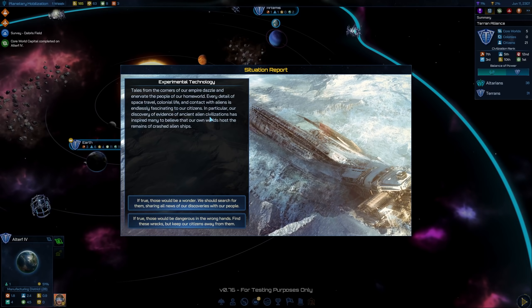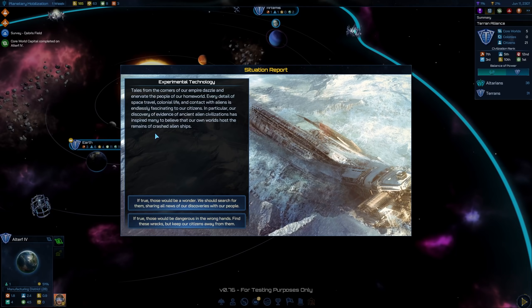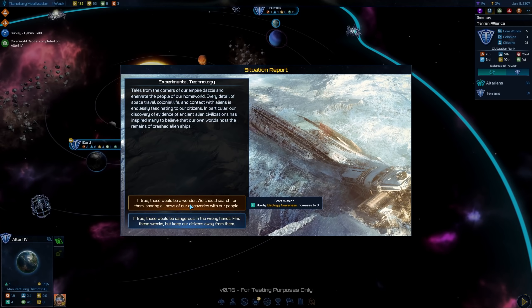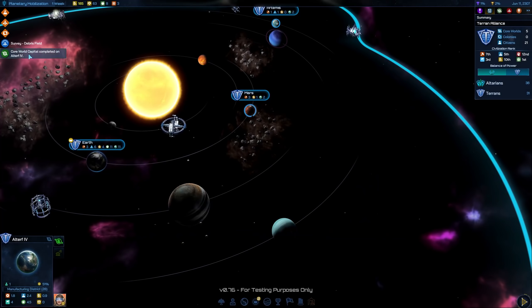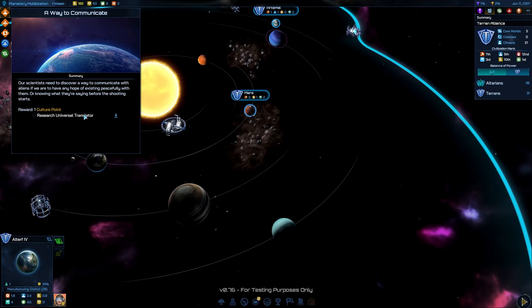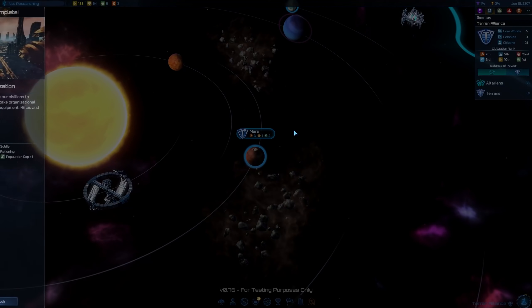Situation report: technology tales from the corners of our empire are fascinating our citizens. Our discovery of ancient alien civilization evidence has inspired many to believe our world hosts crashed alien ships. We start the mission that gives a liberty bonus — sharing all news of our discoveries with our people. A new mission has started: gather three alien components from destroyed warships. We still have the Universal Translator research queued up as the next research — perfect. That's the mission we can finish once it's done.